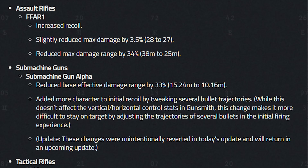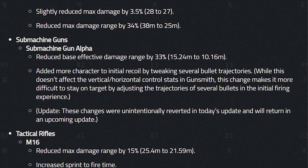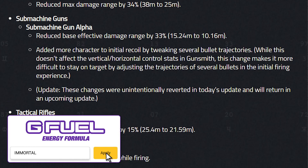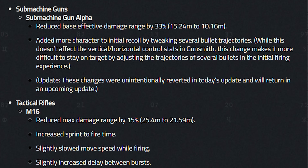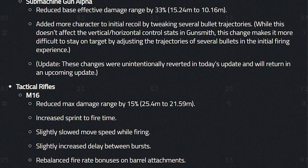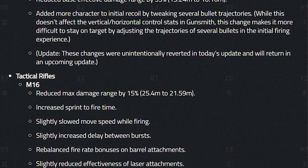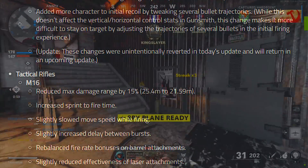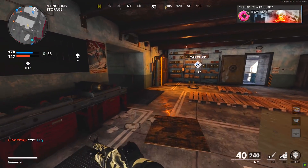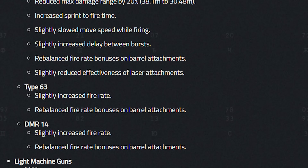On the FFAR they increased recoil and nerfed max damage and max range. On the MP5 they reduced range, but this is bugged right now — the nerf from earlier this week was accidentally reverted in this update, so the official MP5 nerf will come in the next patch. On the M16 they nerfed the range, sprint-to-fire time, move speed while shooting, and burst fire rate, and rebalanced the fire rate barrels while reducing the effectiveness of laser attachments.